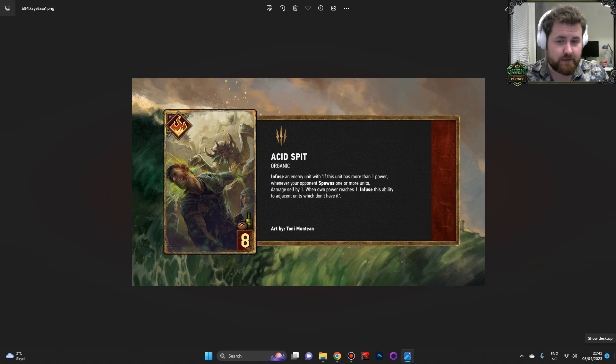Next up: Acid Spit, a new Organic card. Infuse an enemy unit with — if this unit has more than one power, whenever your opponent spawns one or more units, damage self by one. When power reaches one, infuse this ability to adjacent units which don't have it. So this is the other card I was talking about. This is so directed at Glusty Warp — it literally is like a spreading acid spit that drags units down to one power but doesn't kill them. It keeps them at one.